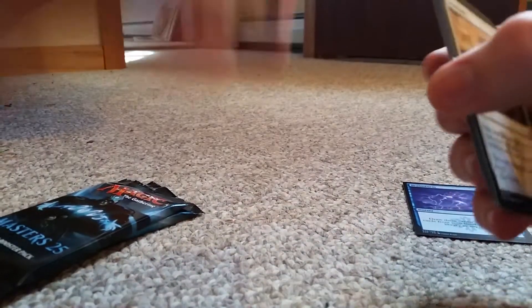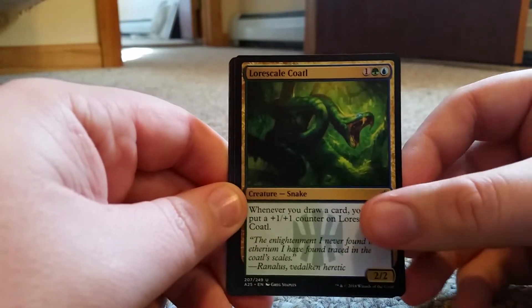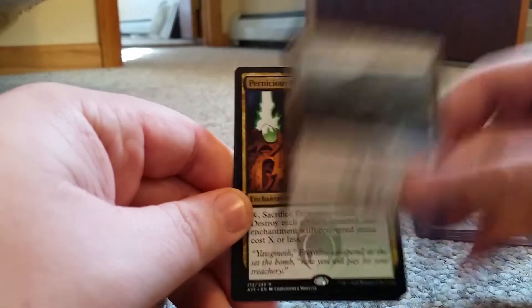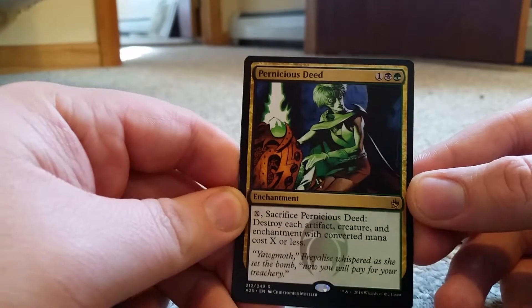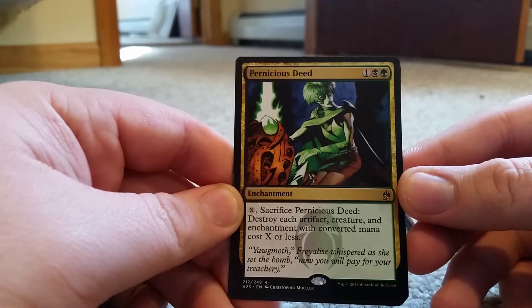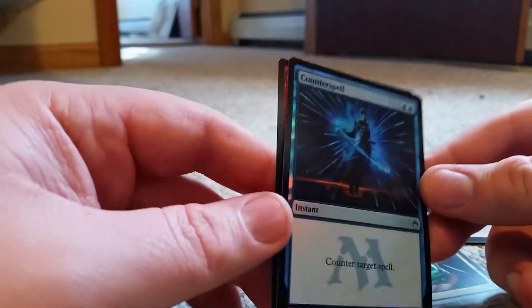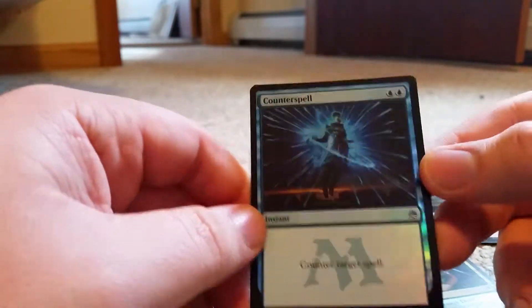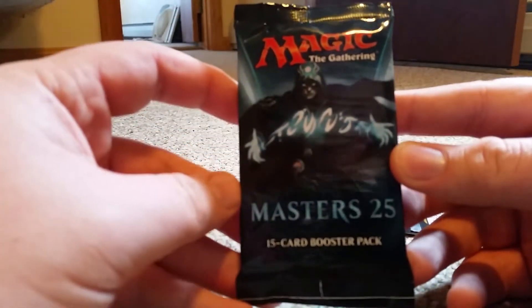First common is a Blightning card, second uncommon is a Lorwyn-scale code total, and there's Ash Barons. Our rare is Pernicious Deed — nice. Pernicious Deed is a three-drop enchantment: sacrifice Pernicious Deed, destroy each artifact, creature, or enchantment with converted mana cost X or less. And we get a foil Counterspell — I've been prepared for this moment, I have sleeves on the side. Pretty sweet. Now let's do pack number two.